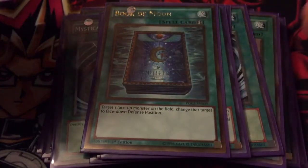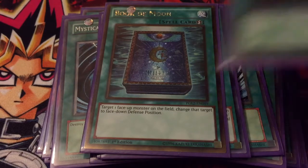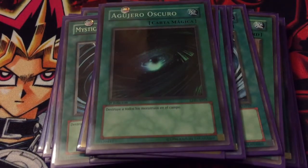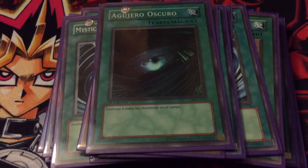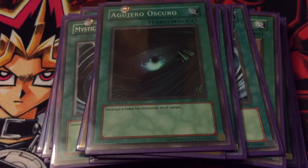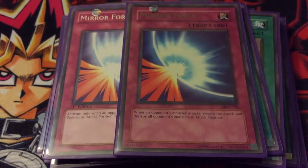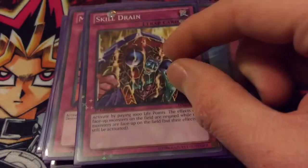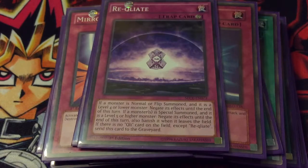One Book of Moon — good against Burning Abyss for resetting Dante or locking things. One Dark Hole — you can use Dark Hole or Raigeki. Since it's a budget version I threw Dark Hole in here, even though Raigeki isn't all that expensive — they are like $15 right now so they're still a little up there. Really whichever you have. Two Mirror Force for a little bit of destruction and protection.